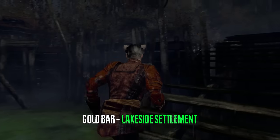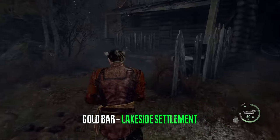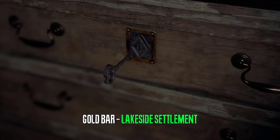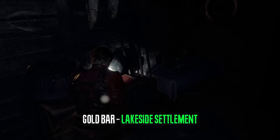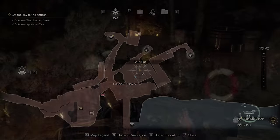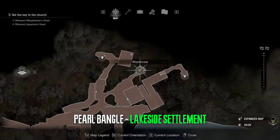After we grab all of that we can go back to the lakeside settlement with our boat. Be careful because this area is a bit difficult. We're going to go into this room and use our small key that we grabbed at the fishing farm — there will be a gold bar here. In the very same area in the lakeside settlement we can open the way shrine with the way shrine key.